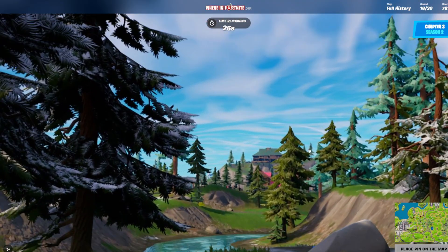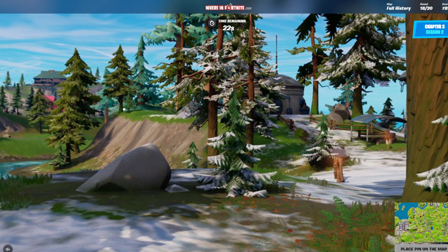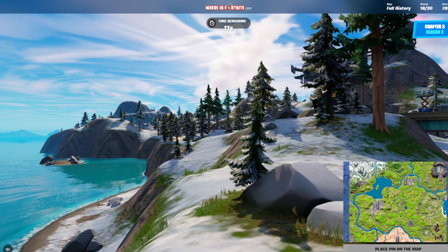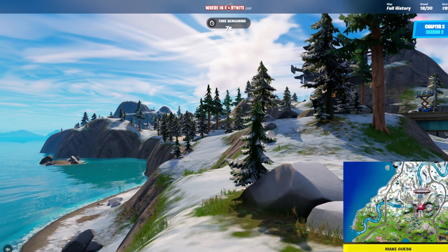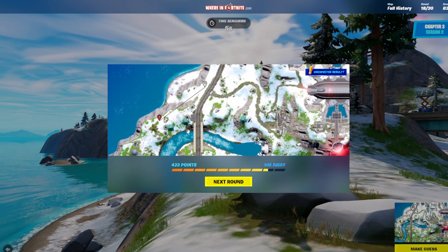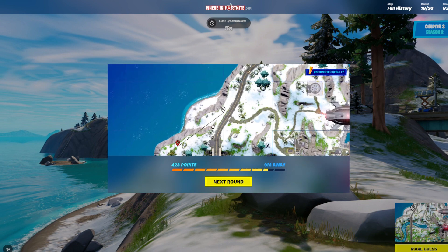Chapter 3. I think that's Camp Cuddle over there. Actually, there's a Sanctuary building, so I'm not sure. I don't know where this is. So if we're in the snow, we're probably about there. This is gonna be far off. Actually surprisingly close! These guesses are actually way too good.